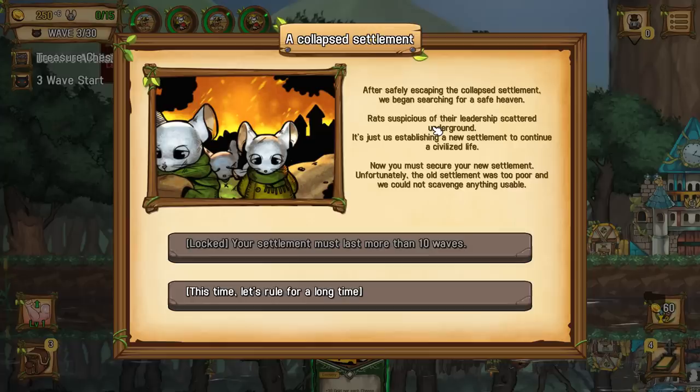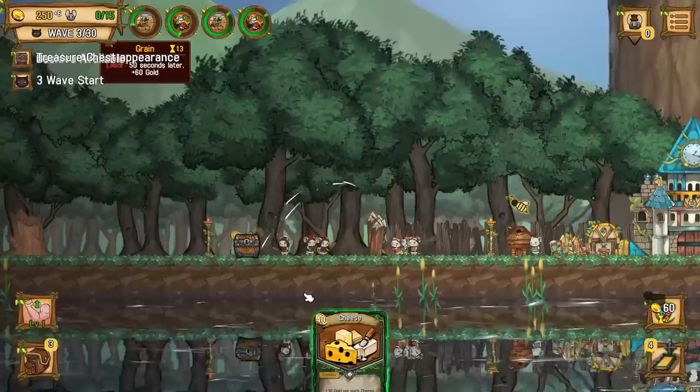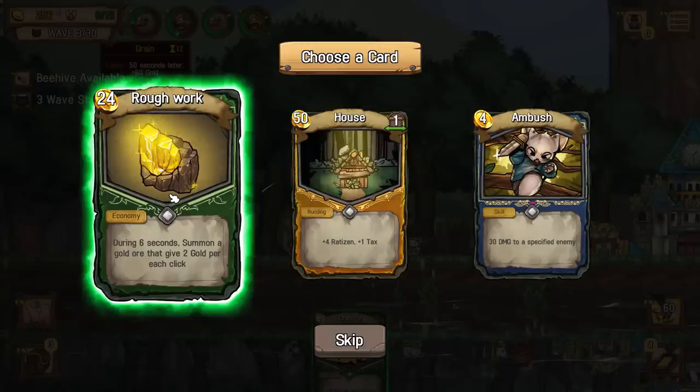After safely escaping the collapsed settlement, we began searching for a safe haven. Rats suspicious of their leadership scattered to the underground. We're establishing a new settlement to continue a civilized life. Now you must secure your new settlement. Unfortunately, the old one was too poor and we could not scavenge anything useful. So you've got to survive ten waves. Let's get some cards. Let's do that.